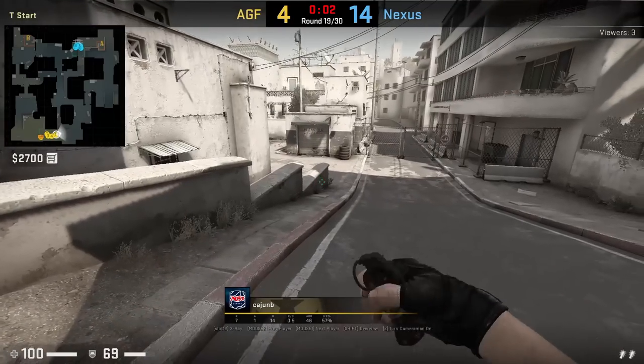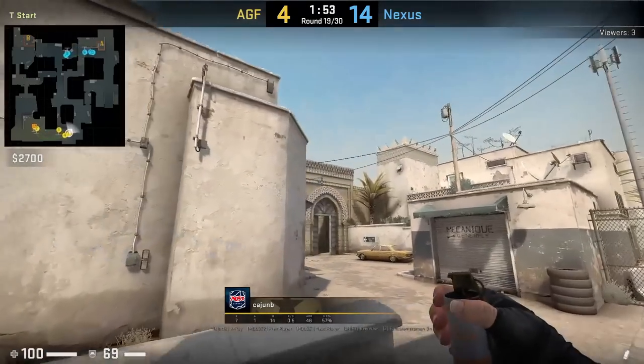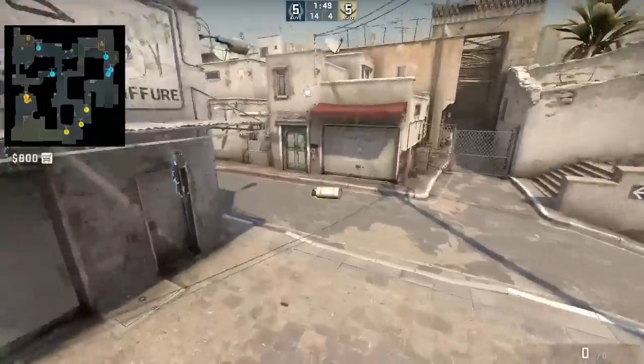Here's another way to throw the long A corner smoke. Cage and B as he's leaving spawn, aim in the middle of the doorway where the gap is, and run and jump throw when your crosshair gets below the top wire.